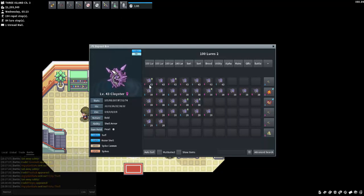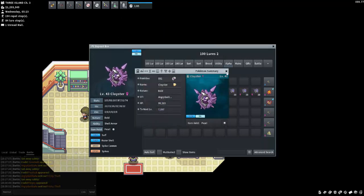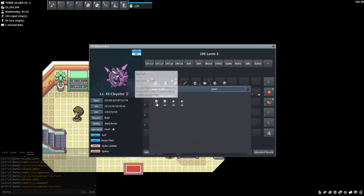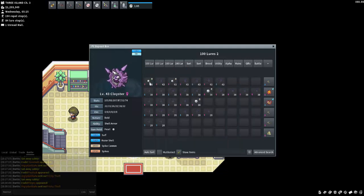An added bonus of Cloyster is the items you can get — Pearls and Big Pearls. The Big Pearls sell for almost 4,000 and the Small Pearls sell for about 2,000. So that's very handy.